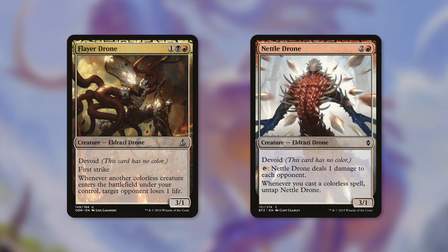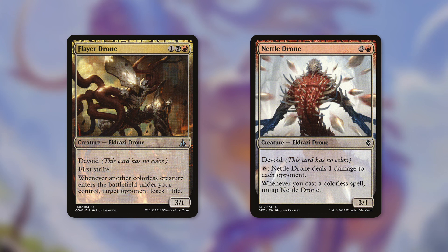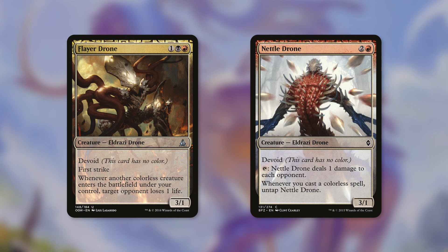Let's talk about some Eldrazi that can ping down players and reduce their life outside of combat, like Flare Drone or Nettle Drone. Flare Drone says whenever another colorless creature you control enters the battlefield under your control, target opponent loses 1 life. We're going to be having a lot of colorless creatures entering the battlefield — this entire deck is essentially just colorless creatures, either creatures with Devoid or just colorless in general, including all those Eldrazi Spawn and Scion tokens. Nettle Drone can tap to deal 1 damage to each opponent, and whenever you cast a colorless spell it untaps. Whether casting a Devoid spell or a colorless spell, it untaps and pings opponents — that's basically 3 damage per tap in a multiplayer game, and it can deal a lot of damage throughout the game.